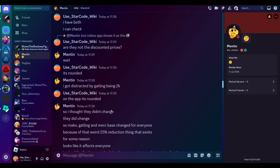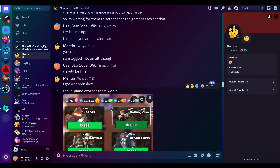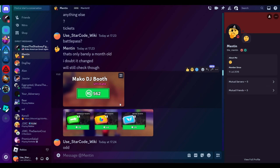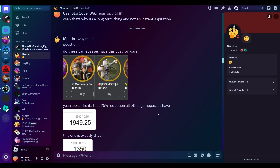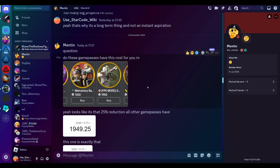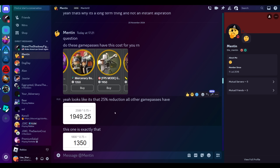It seems that after items are in the game for a while, most things get discounted by 25%. The 25% figure must have been set manually by developers at some point, even if the application is automated. Is this permanent or temporary? Will prices go back up to 3000 for the Engineer or 2600 for the Gasoline Gun? I just don't know. All I can say is the game passes are discounted — and given it's nearly Christmas, if you have the robux, go ahead and buy. If not, you can probably earn them for free anyway.